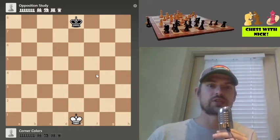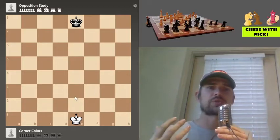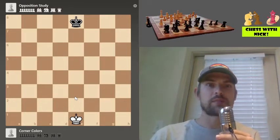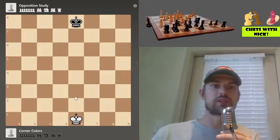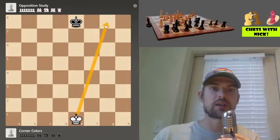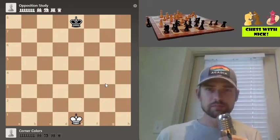If you take a look at our board here right now, we'll notice we have no pawns on it — just two kings. Of course in an actual game this would be a draw, but we're going to imagine a quick game where the whole purpose is to get your king to the other side of the board. We have white against black, and if we can manage to get our king to the other side, then we win.